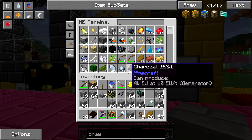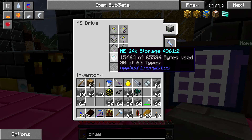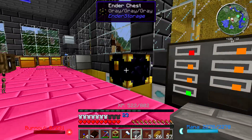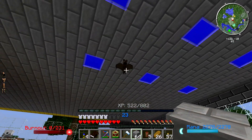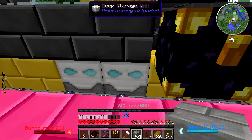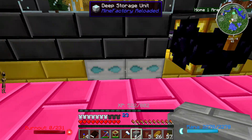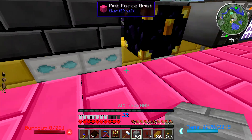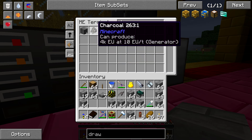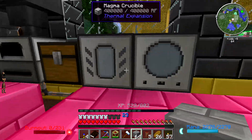We've got an ME system starting up - this is where Taylor's been building. I added in the ME drives - the 64K here; he had the 4Ks. I also put in these deep storage units: one for cobble, one for charcoal, which don't seem to be storing any at the moment. I've got to talk to him about that - there is charcoal here, it should be in there, I don't know why.